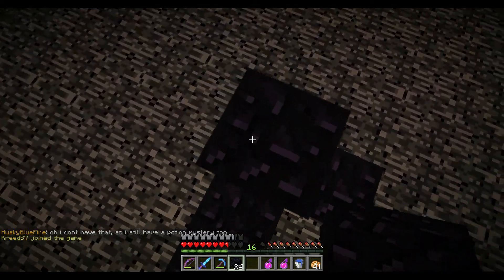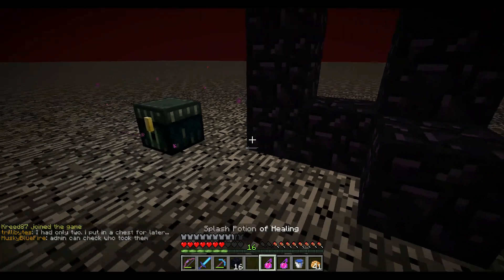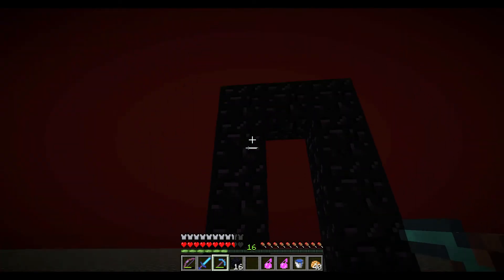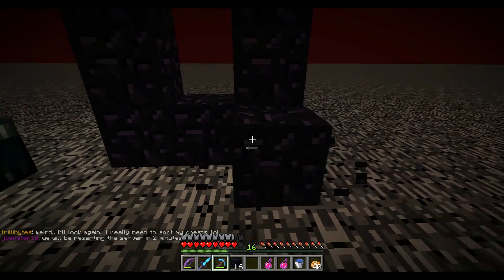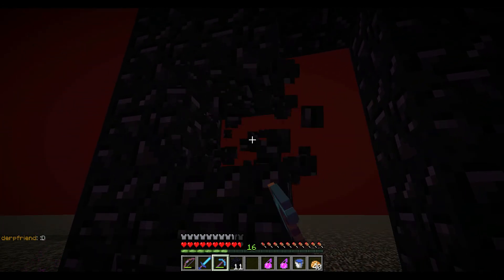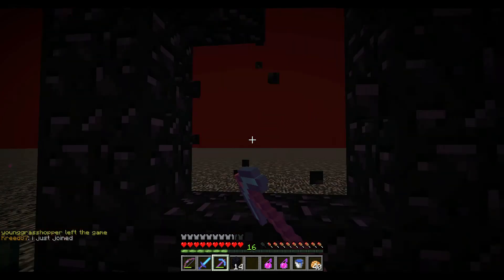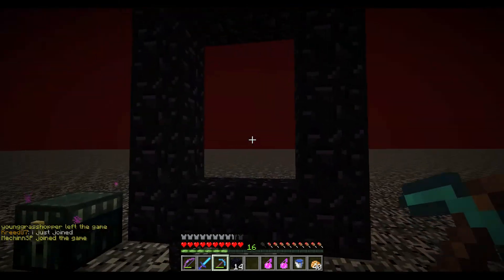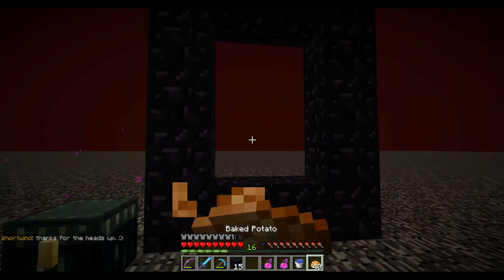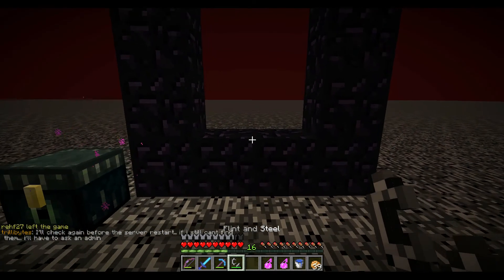We're going to put down an ender chest off to the side and then right away build ourselves a new portal so we can get back to the overworld. Let me get a couple more blocks - bam, boom. Let me eat before I hurt myself. Oh wow, that is not how you build a portal - kind of funny. Let's fix this up, good thing I brought some extra stuff. Basically for the rest of this episode I'm planning on building a gold and XP farm.